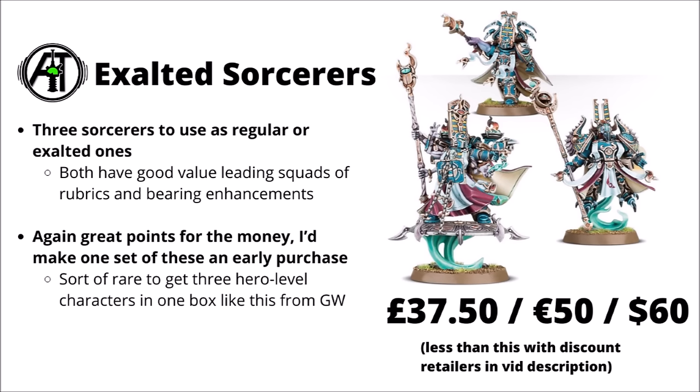Another important kit for the Thousand Sons is the Exalted Sorcerers. This one is quite a nice one at £37.50, €50 or $60, getting you three Sorcerer character units. Most other armies tend to be paying about £25 per individual HQ, and given that Thousand Sons tend to run pretty Sorcerer-heavy, this really isn't too bad. Both the regular Exalted ones and the Disc Exalted ones all have value — they all have interesting and slightly different special rules, and are often found bearing the Thousand Sons enhancements, all of which are pretty usable at the moment. If you started Thousand Sons with a box of Rubric Marines, a set of these and the Combat Patrol, you'd already have quite a nicely rounded army.